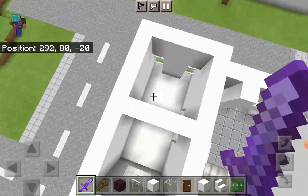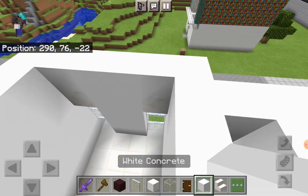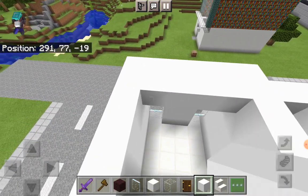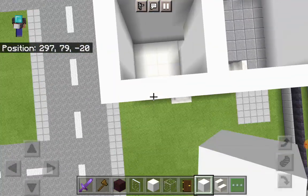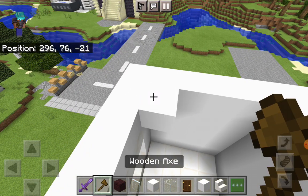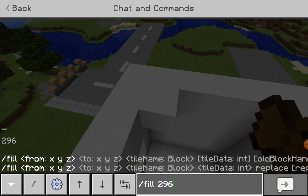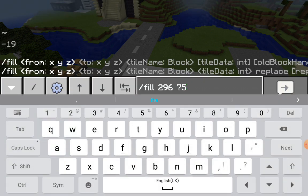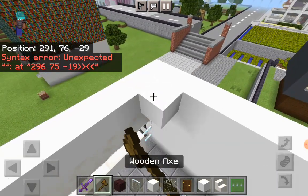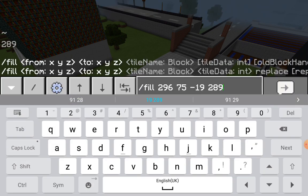We'll soon plan out what will be in the rooms in one of the next videos. Take out your white concrete and fill in the roof for every single area with white concrete. I'm going to world edit that again. You can see that bookshelf building in the background — that's an unfinished building which we're still finishing.